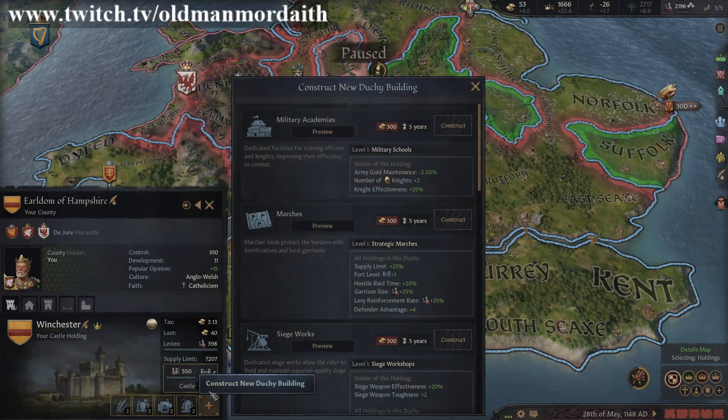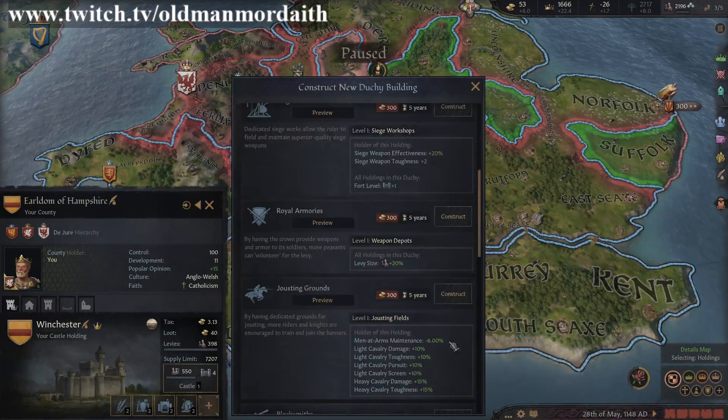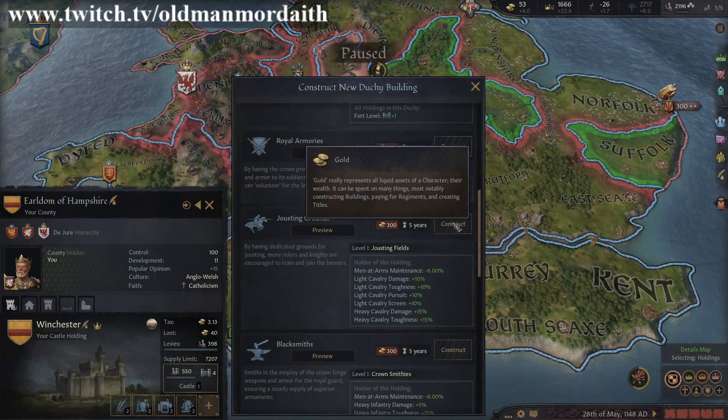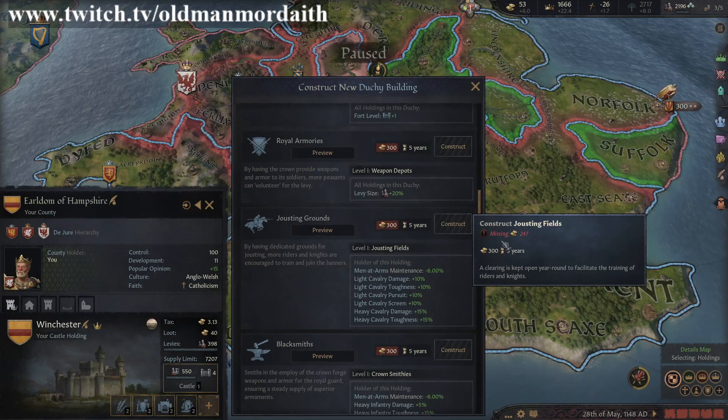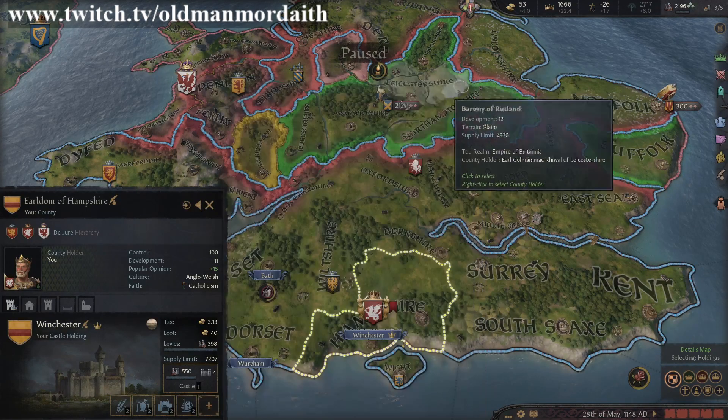After those two criteria are met, it usually means you just need to pick and choose which building to add. If you see a building that you want to create but cannot build it, what is preventing it should appear in red text. It is normally the lacking of a proper innovation. See our video on innovations for more details.